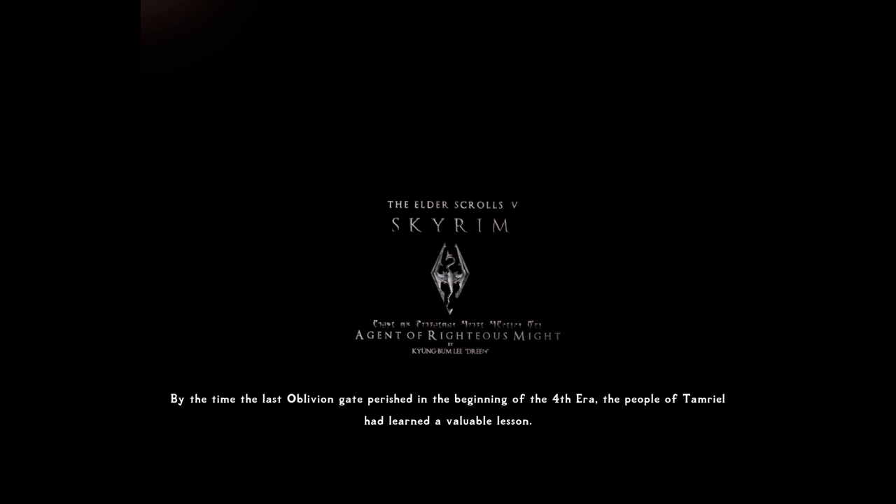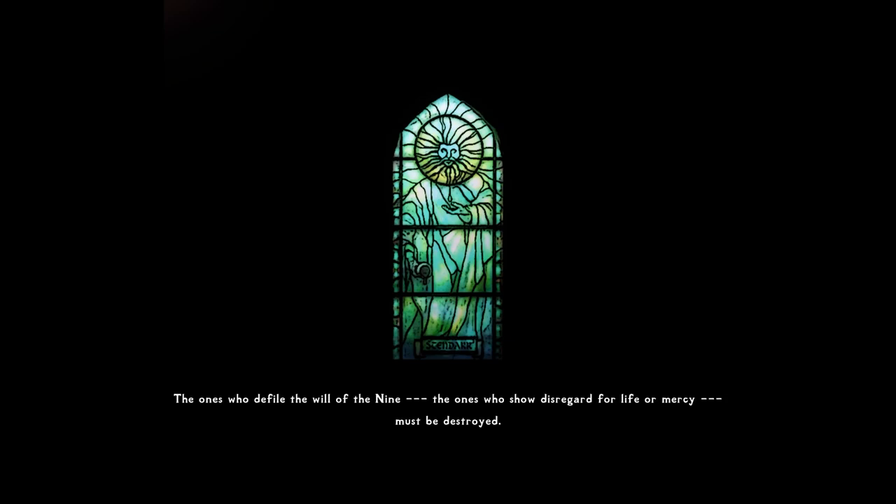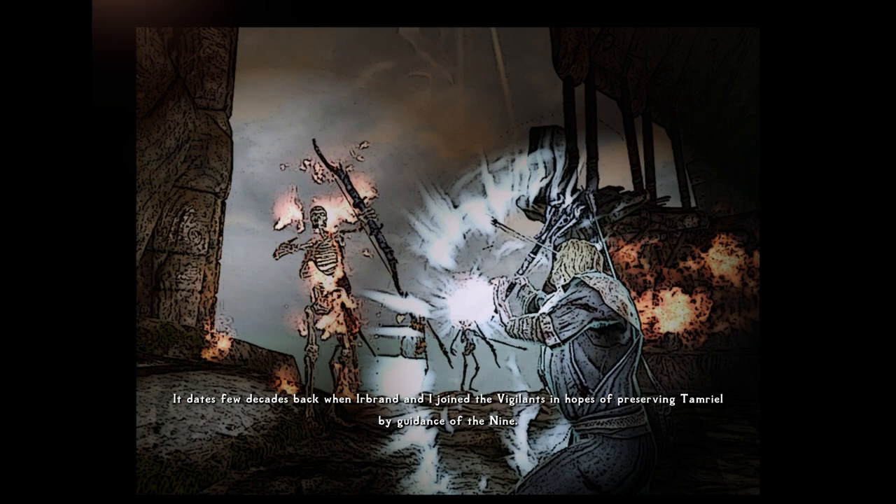By the time the last Oblivion Gate perished, in the beginning of the Fourth Era, the people of Tamriel had learned a valuable lesson. The ones who defile the will of the Nine, the ones who show disregard for life and mercy must be destroyed. Those who realized this, whether it was a holy knight or a brave warrior, joined the militant order founded by the priesthood of Stendarr — the Vigilance of Stendarr. It dates a few decades back, when Irbrand and I joined the Vigilance in hopes of preserving Tamriel by guidance of the Nine. I like the 4x3 heavily-filtered Photoshop image.